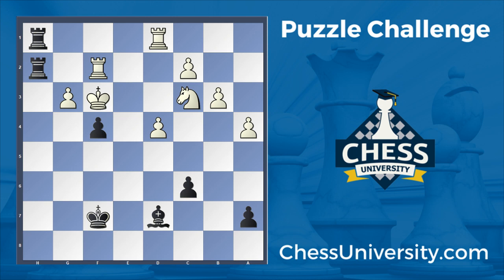So in this position, the best move to start with — and this is often the case in tactical positions you're presented with — is to look at the checks. The most forcing move in this position is rook takes f2 check. White has to take back, otherwise they're just down material.